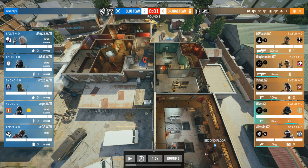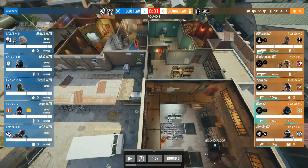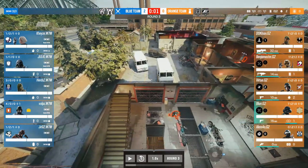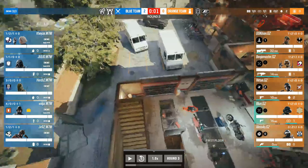Round three: G2 have taken two losses on the Church/Arsenal bombsite, which is supposed to be the best defender bombsite on Clubhouse. They've decided to go to what is considered the worst bombsite: Cash and CCTV. The normal approach with Cash/CCTV — and G2 are running a fairly default hold — is that garage walls are reinforced because garage is your stronghold. Every second matters, so you try to stay alive as long as possible.